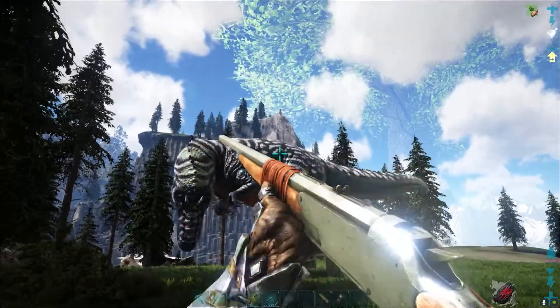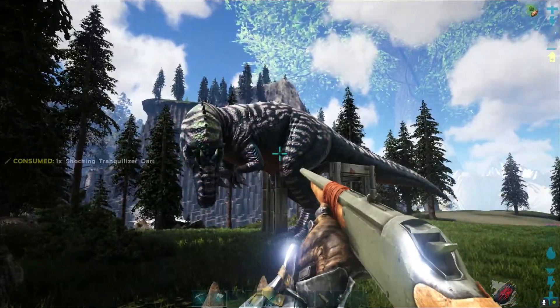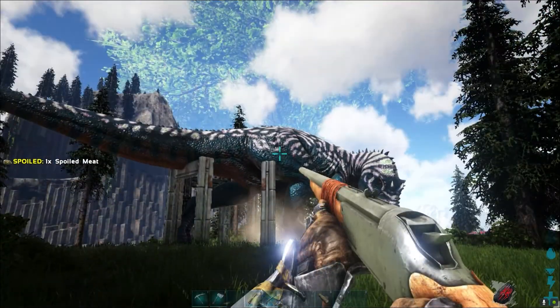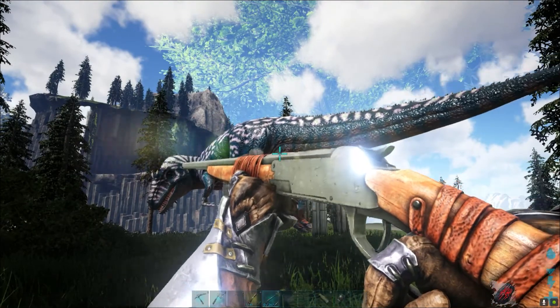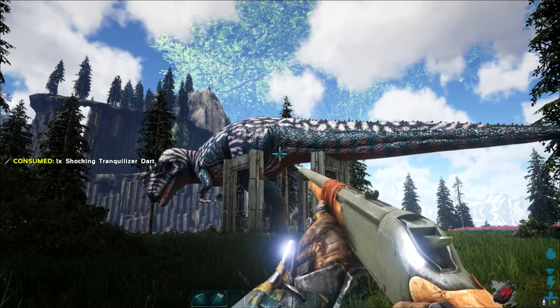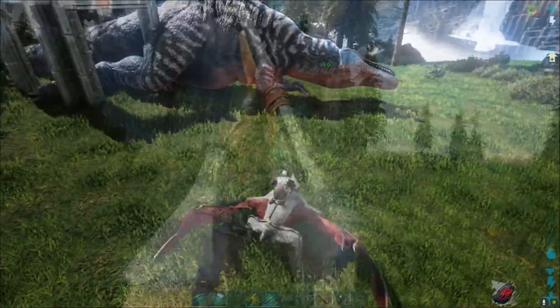Now let's put it into sleep. Remember: when any dino tries to run away from you, that means it's near KO. So shoot, then wait for 5 seconds, then shoot again — or you will lose taming effectiveness. That's very important.